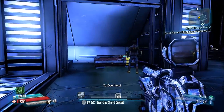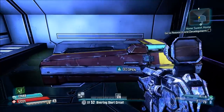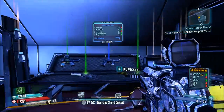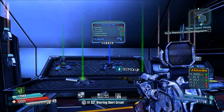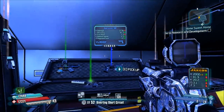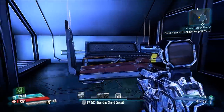Hello everybody! Handsome Jack boy here bringing you guys a very special Borderlands: The Pre-Sequel video. Today I'm going to be showing you guys how to access this hidden chest inside of Jack's office. I decided to cover this because it's not really well known and there's not very many videos of it on YouTube — it's just a cool little easter egg, if that's what you want to call it.